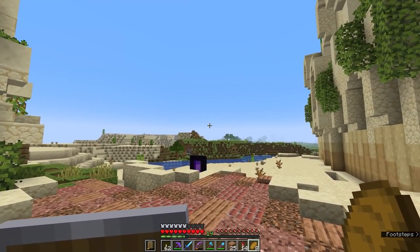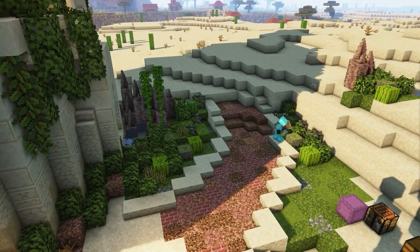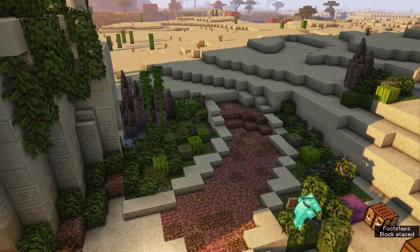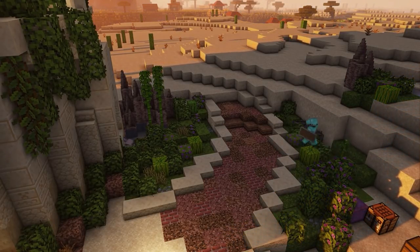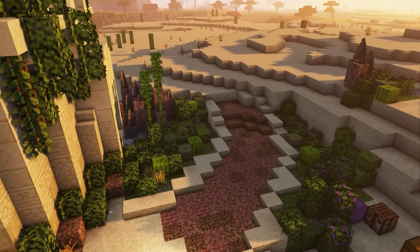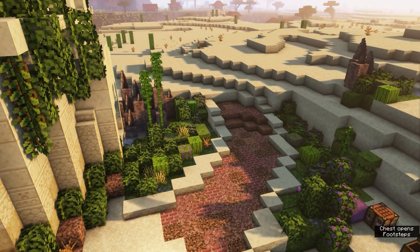Starting off with one of my favorite designs on the server so far, and that is from Pixel Rifts, who has created an empire in the desert. This empire is very cool — it's all desert-based but features a lot of the new blocks including Glowberries, Dripstone, Rooted Dirt, and Moss to make it a very cool, lush, wondrous empire in the desert. He's done a great job terraforming and building his structures to match.